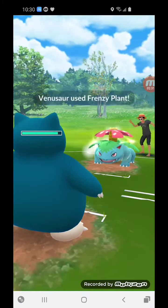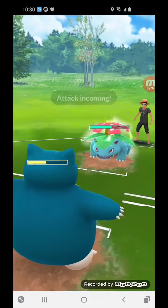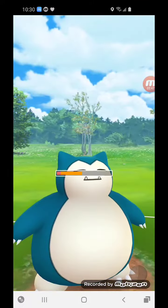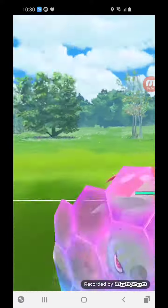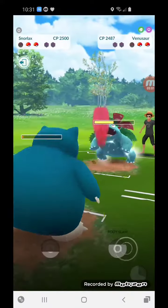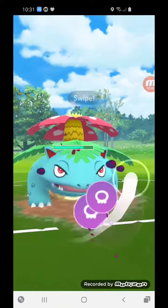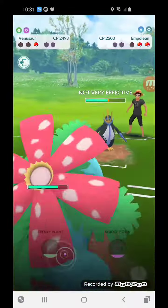We decided we're going to need Venusaur for Empoleon, so we switch out into our Snorlax and we just do as much work as possible to this Venusaur. We're able to get off a body slam and take off the last shield — shields are down now.